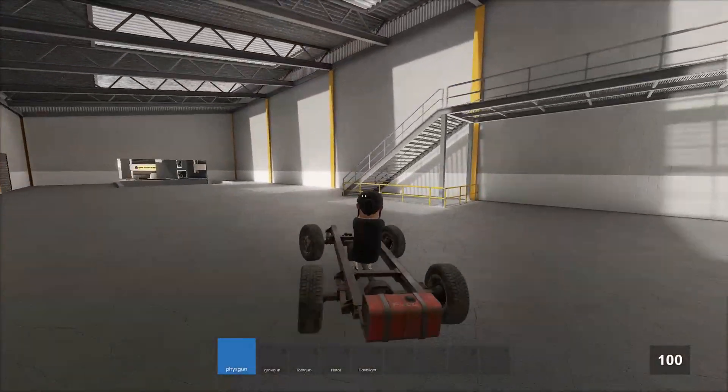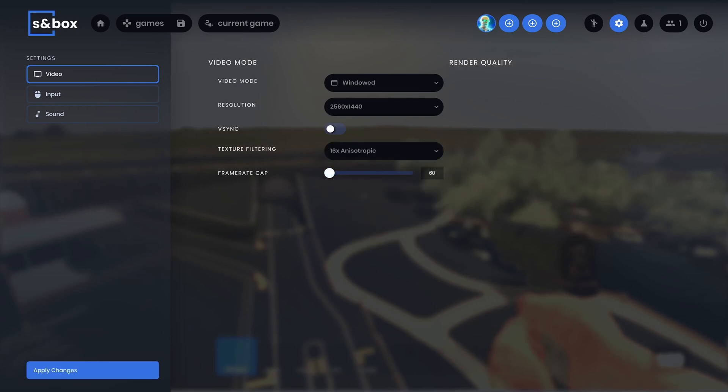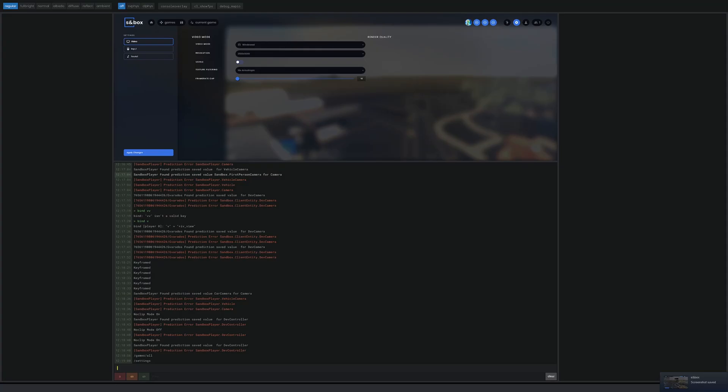They also added basic graphics settings in the menu, such as FPS limit and texture filtering. That's pretty insane if you ask me — they had no settings menu literally a month ago, but now they have a settings menu.